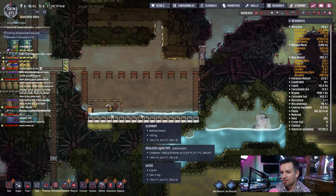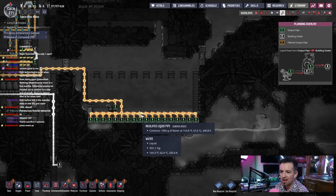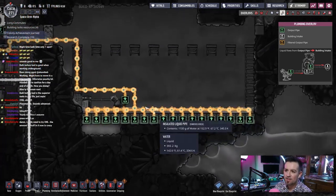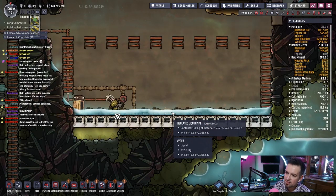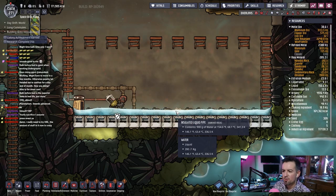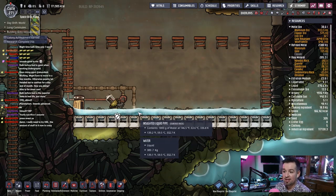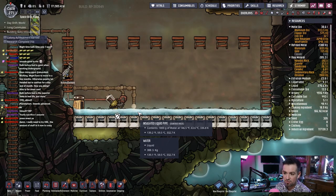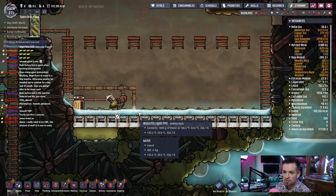I'm surprised how long it's taking to get this liquid off. I mean, this is not a lot of liquid. We're taking such small batches — 1,800 grams per pull. This body of liquid is 390 kilograms. It's going down at a pretty significant rate, so we are gonna run out, but that's gonna take probably another 30 cycles or so.